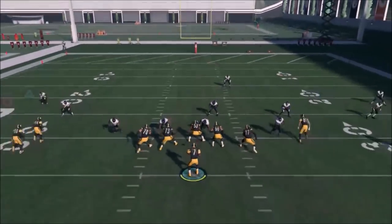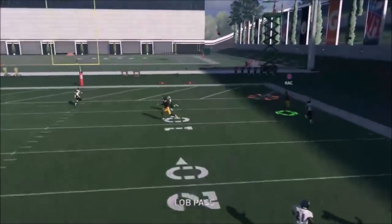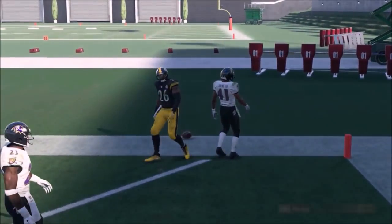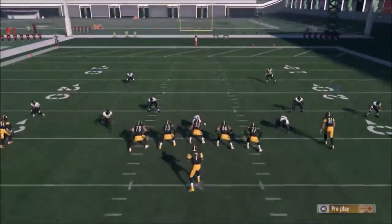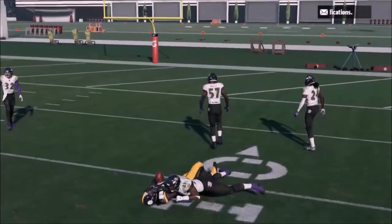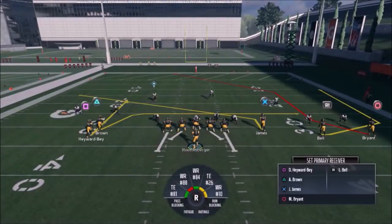The running back is a really good option too. Here it looks like man coverage, so I'm going to lob this up for an easy score — he beats the safety. Anytime you've got man coverage he's really going to be dynamic. I'm going to take this cover two beater again — good catch. Those two guys should get open pretty much every time.